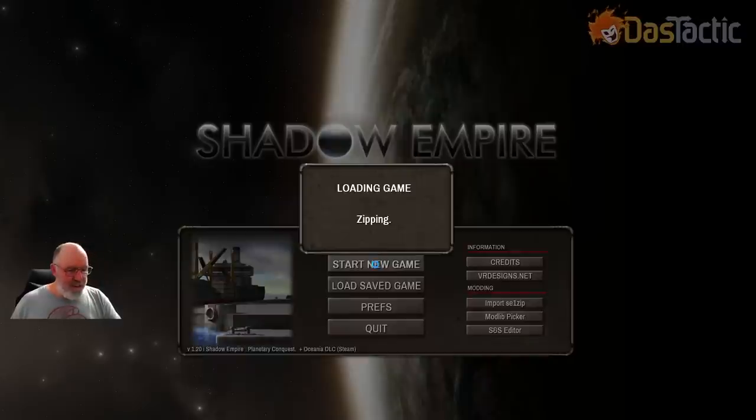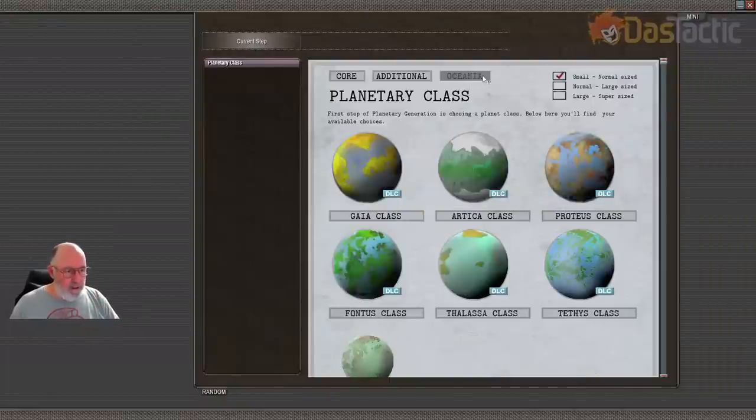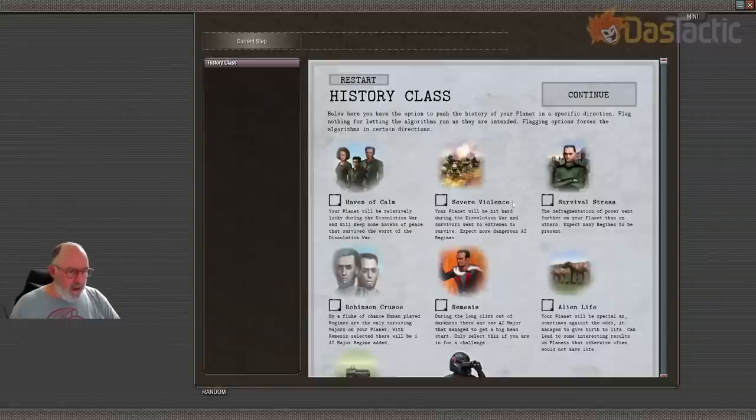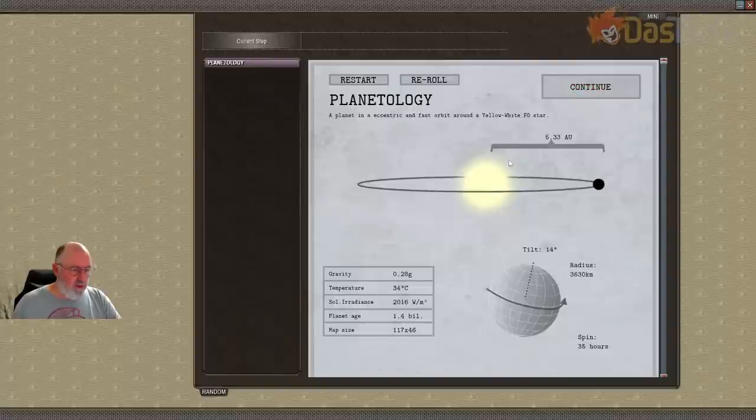Let's go and start a new game. I'll try to get through this fairly quickly. I've done an explanation on what to look for with different things, so I'll just go straight to what I want. I want a small Oceania Tethys class because I want split-up little islands. The only thing I've got turned on is spread out. I'm going to go complete after colonization. Tech level four. Just on regular at this stage so I can get through and show you things.